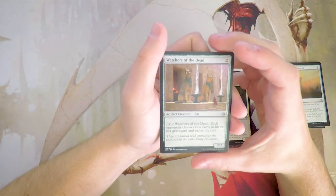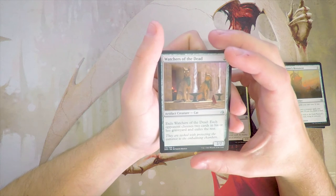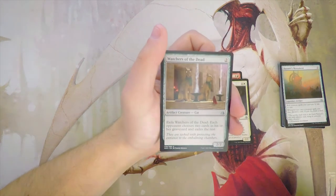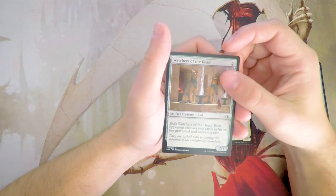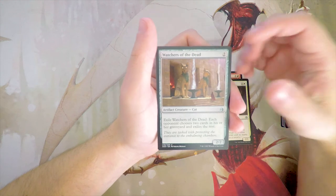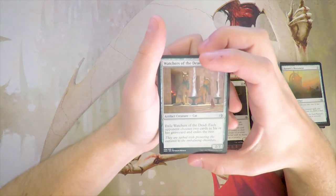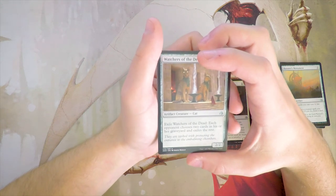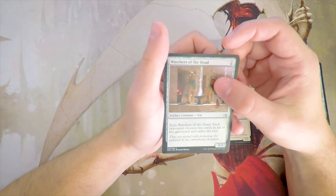Watchers of the Dead is a 2/2 for two. Exile Watchers of the Dead: each opponent chooses two cards in his or her graveyard and exiles the rest. This is obviously more of a constructed graveyard hate card, and for that reason I don't like it in draft — it's really just not that great. That said, it's a little bit better in this set because you do have a lot of Embalm stuff. However, the opponent chooses the cards that stay in the graveyard, which is the bad part — they just choose their best two Embalm creatures and still get them. So I don't like it for that reason.